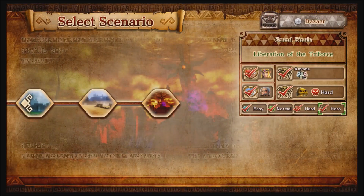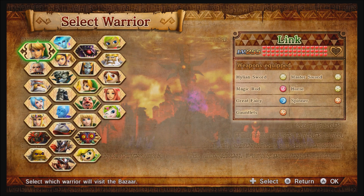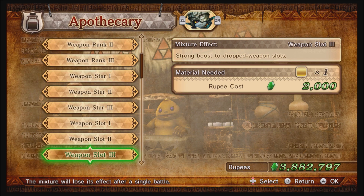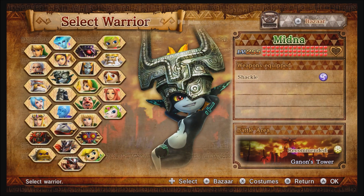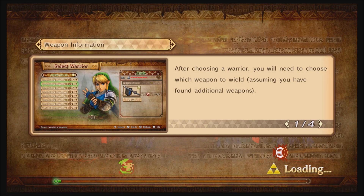On to the second step: you're gonna want to go into free mode and then play the last mission on hero difficulty. This almost always guarantees a perfect weapon for the character you're playing. Also before doing that, go to the apothecary and use a weapon slot 3 potion specifically, because slots are harder to get than stars and are more important in the Wii U version. Then go into the mission, choose your slots plus and stars plus weapon, beat the mission, and hopefully you'll get it.